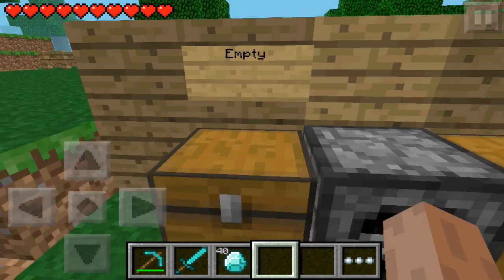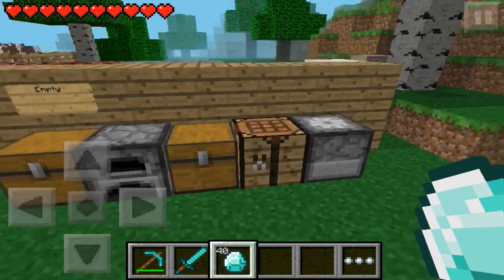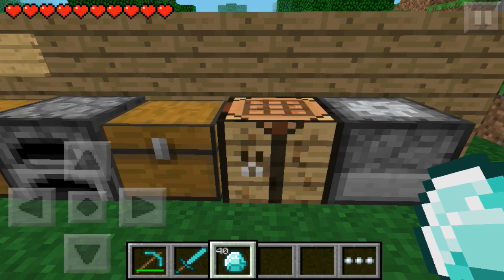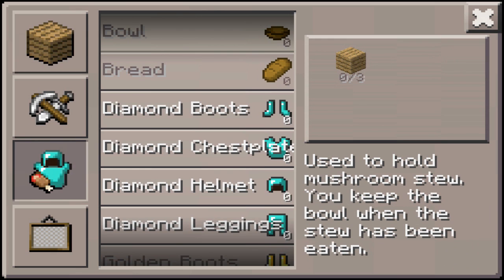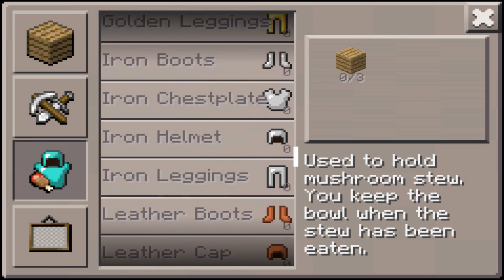Now one of the main features a lot of people have been looking forward to is armor. Armor has now been added into Pocket Edition and it is amazing — it works really really well. You're going to go into your crafting menu and go down to the armor and food icon. You can craft diamond armor, golden armor, iron armor, and leather armor. I will explain how to get leather shortly.